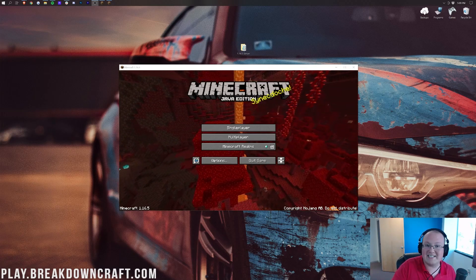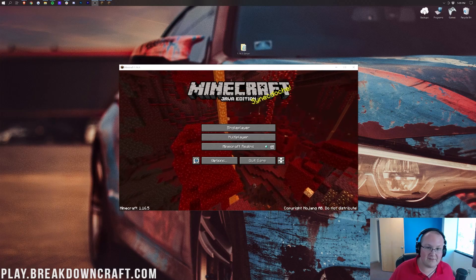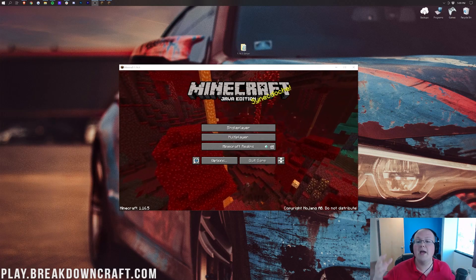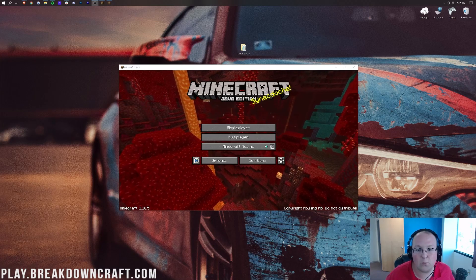For jumping from one version like 1.16.5 to 1.17, no problems. Also, updating within 1.17 — so like 1.17 to 1.17.1 or 2 or 3 or whatever it goes to — is going to be similar and the exact same as this process here, and you shouldn't really have to worry about doing that update whatsoever.